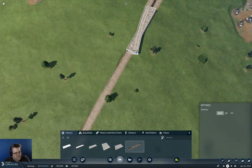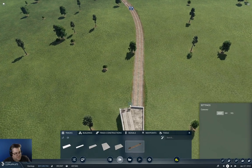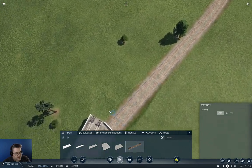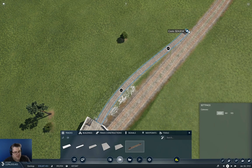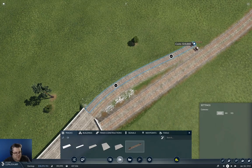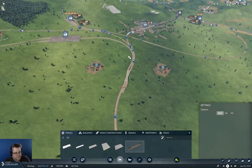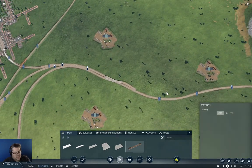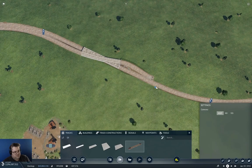That gets us over — good. That's exactly what I needed there. Now we won't have any conflict point, and that was the goal: no conflict point, because these are going to be long, slow trains. Okay, so we can bring that one down like that. There we go — that's a flying junction, and off we go.